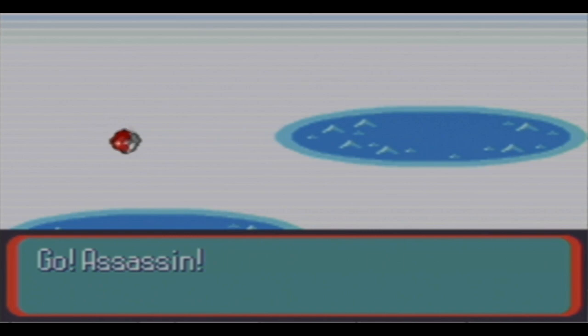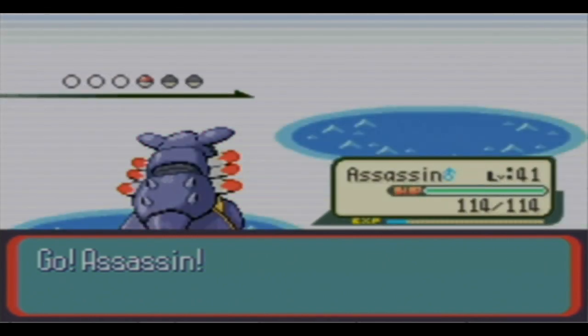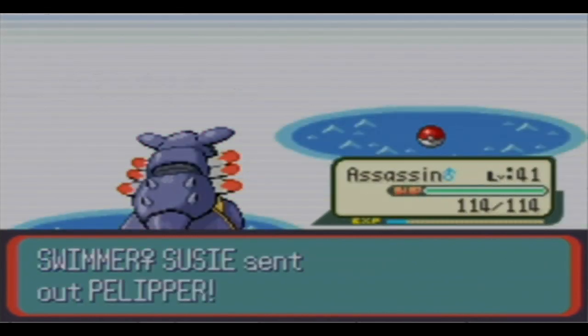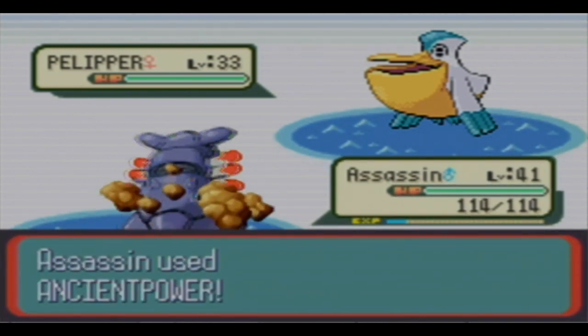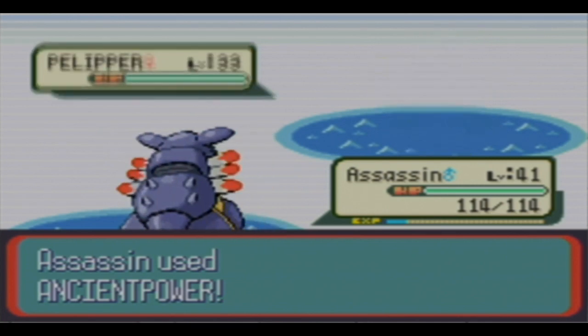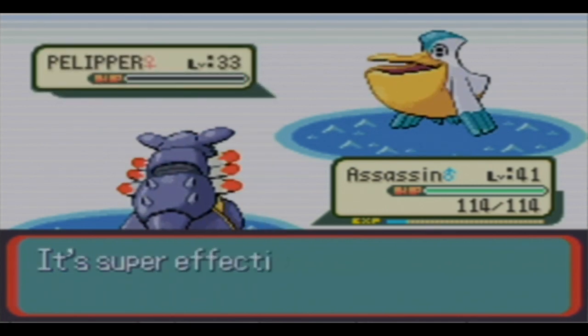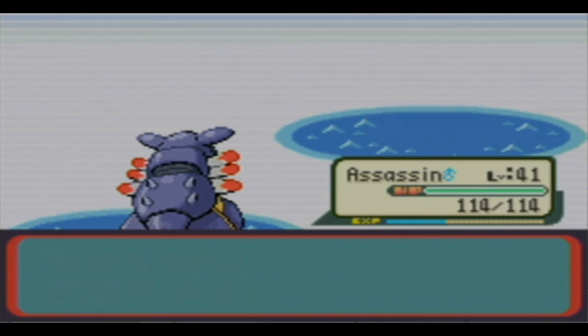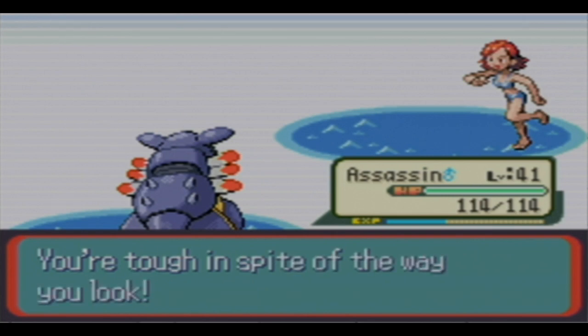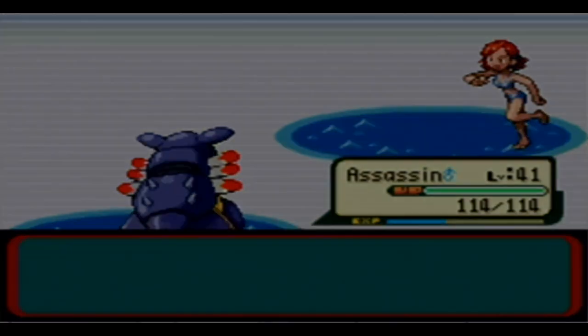I'm thinking of using Pelipper's Shockwave, but Pelipper is pretty much the one I'm going to use against that trainer with the Gyarados. One thing is - before you fight the gym leader, that's when we're going to already get Kyogre, the legendary that's on the home screen of the game.